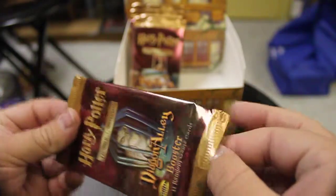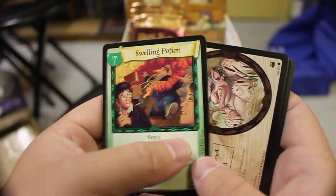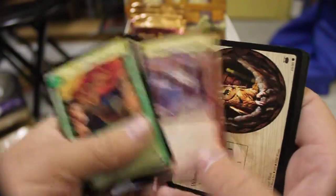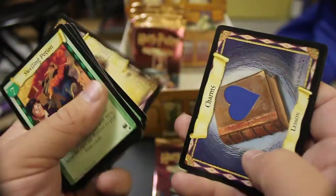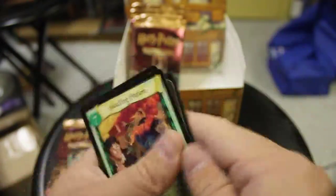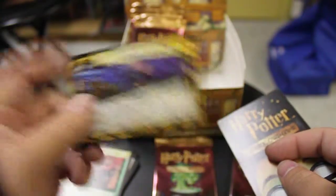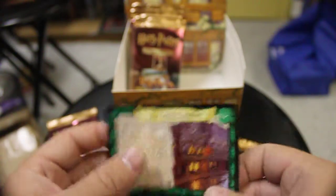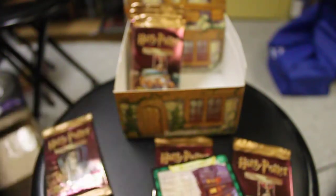I do need two rare cards from the set still; other than that I have the entire set, which is really nice. We'll start this off with the Swelling Potion, a River Troll picking on Neville, Screech Owl, Dogbane Potion, Cancelled Practice, Quidditch Lesson, Charms Lesson, and a Cauldron Shop. Our potential hollow is the Blue Bottle Broom with the weird baby on top, and our rare is the Leaky Cauldron, which I do already have.